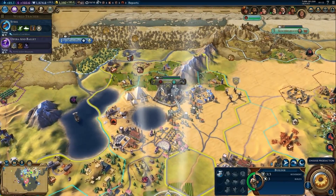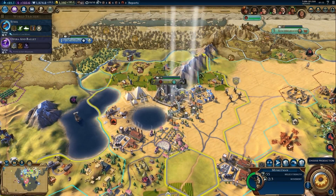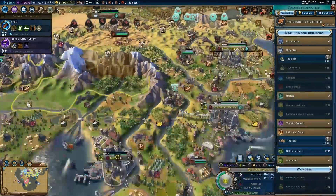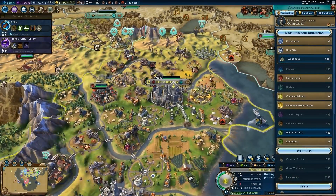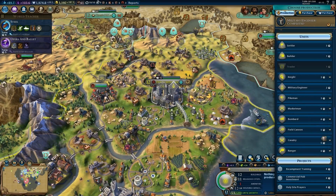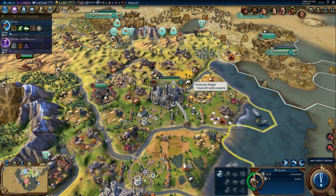I'm going to build the university here — nine turns to create, which should be fine. I'll also move this unit next to the other and turn it into a corps, giving me mostly corps which should provide a nice boost overall. I was asked to create an infantry unit but it's not available, so I'll create a ranger to start.